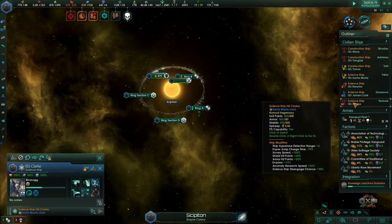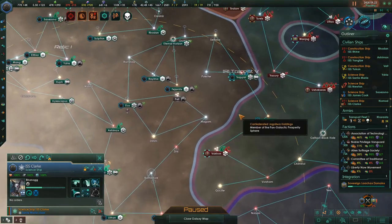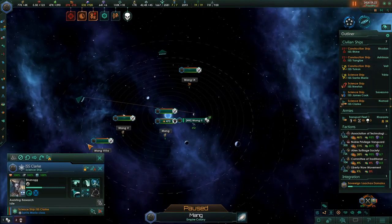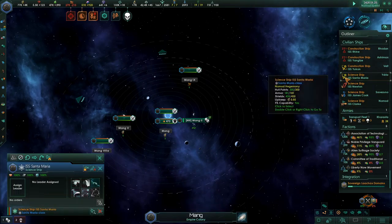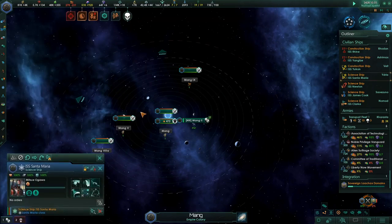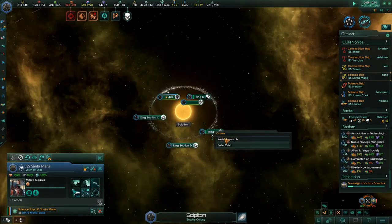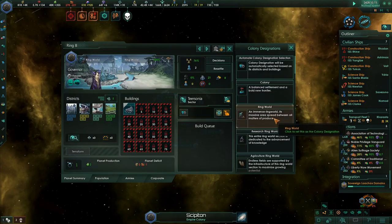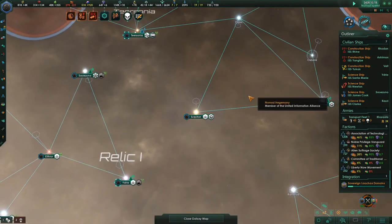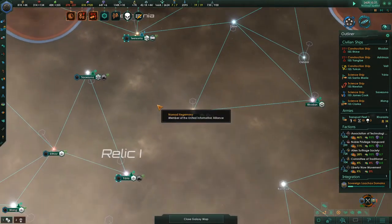We lost a scientist. This person has research speed in biology at 15% plus some additional speed, and since he has levels, he's the person I want to take over — that means we lose a person commanding a science ship. That science ship has no orders at No Mod. Let's get another leader and start getting them research speed plus five, plus five — that basically makes them a genius. We'll come over here and start assisting research. Ring world decisions — tell them to make some jobs. Ring section C is at its limit.